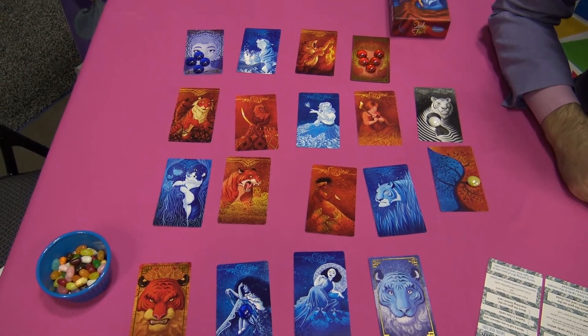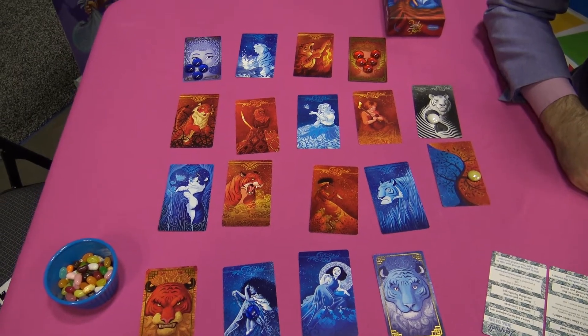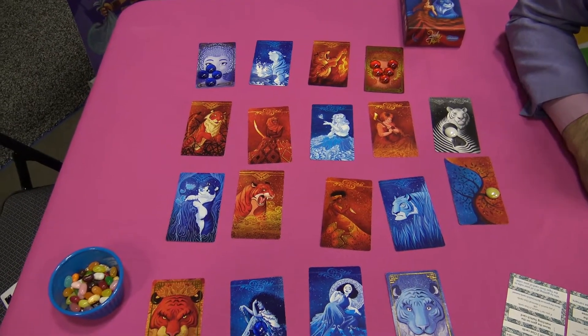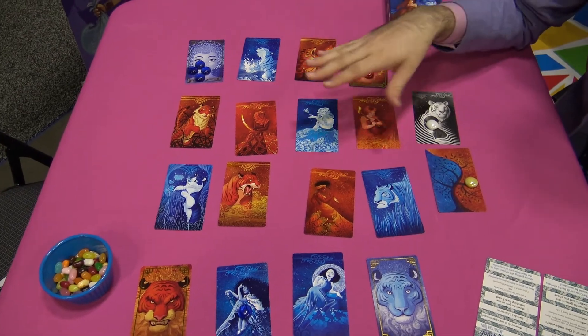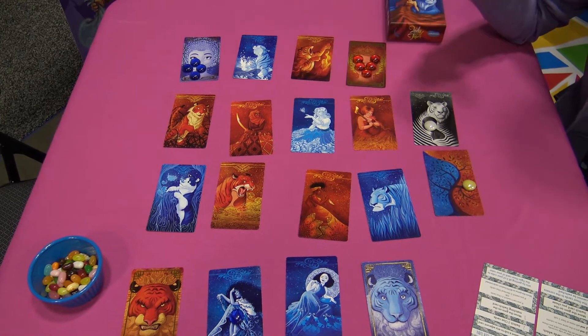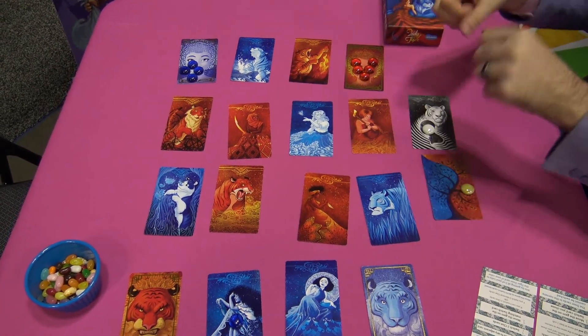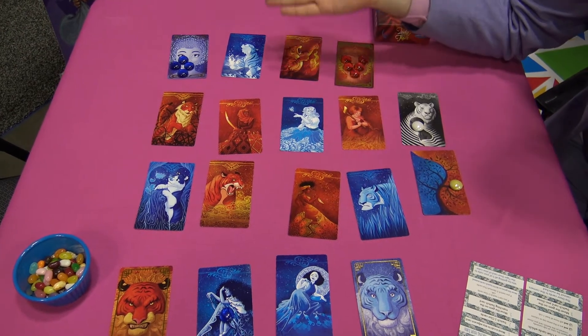The art is absolutely ridiculous on this — this is just absolutely the most beautiful game I've seen here at Origins. The five games use the components in completely different ways. Some of them, you have the cards in your hands. One of them is a little solo game where you're trying to get all the gems off the cards in different ways. And as you can see, there's no language on the cards.